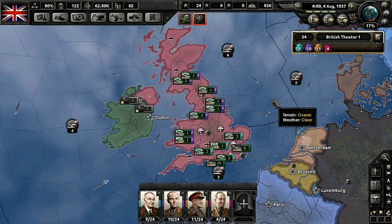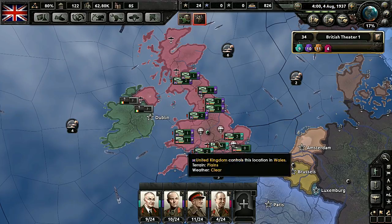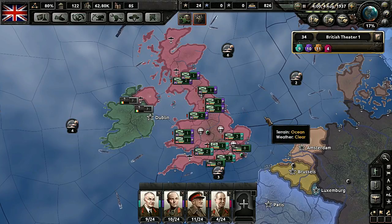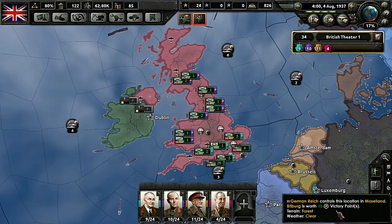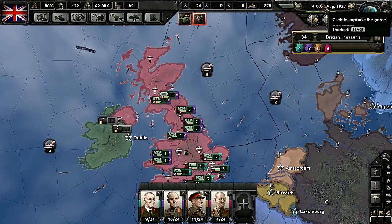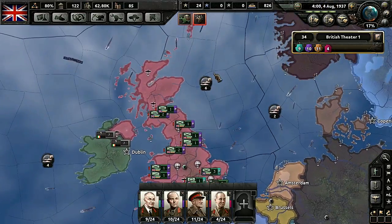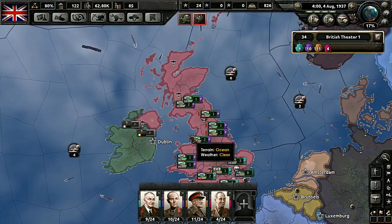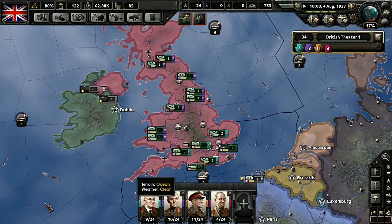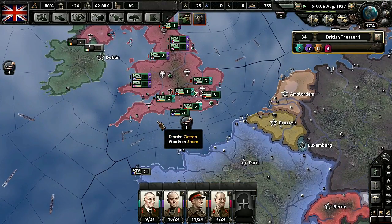Hello everyone, it's the Grand Strategy Nerd bringing you another episode of the Empire of Freedom. I've turned off the day-night graphic as one of the subs, Lord Dawn, said that's probably going to help with the lag issues. We'll see if that works — thank you for the help. I'm always confused; I think it's because I have an 840 mobile version of NVIDIA's GPU, and I'm always amazed that games don't run as well as they should on my laptop, but this is what I could afford.